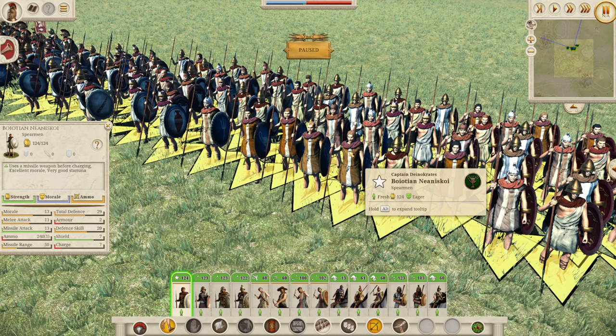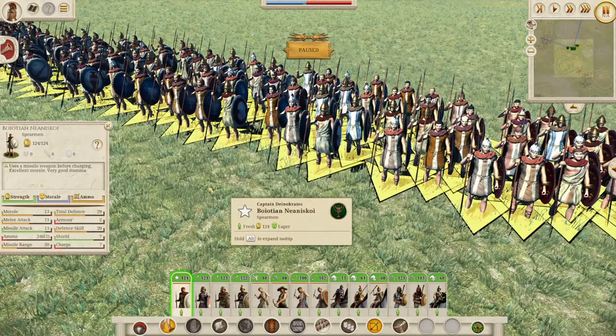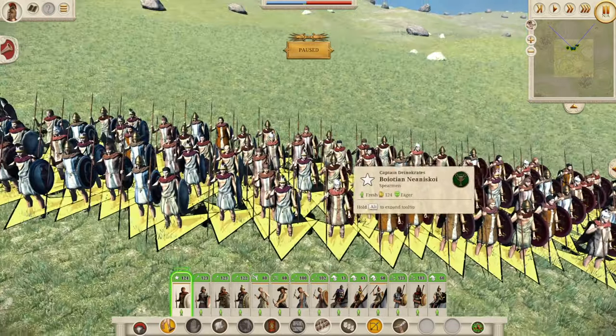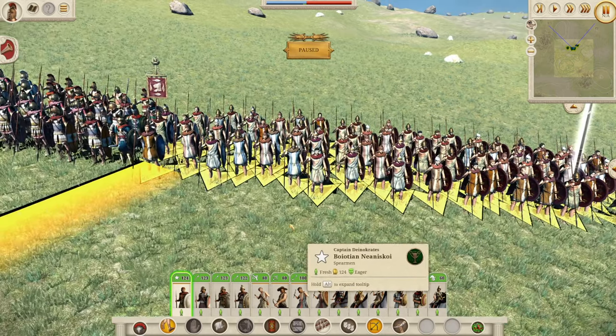Let's talk about the Neaniskoi stats. You get a morale of 13 — a decent amount for a low-tier unit. Total defence of 29, not great, but 9 defence against armour is quite decent, along with a defence skill of 20. Melee attack of 11 is a bit lower than other infantry, but decent. And a missile attack of 13 with their 2 javelins at 50-metre range. For a low-tier unit these guys are well-rounded — 9 armour, 9 defence against missiles, 20 defence against non-missiles, and 13 morale. You will want to replace them early on with better troops, though.